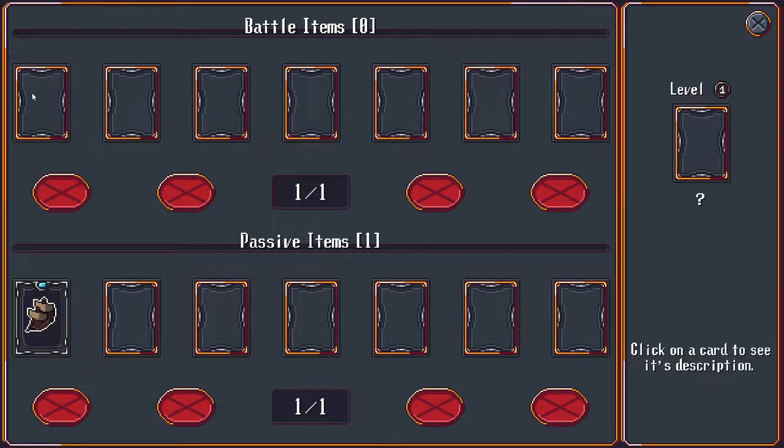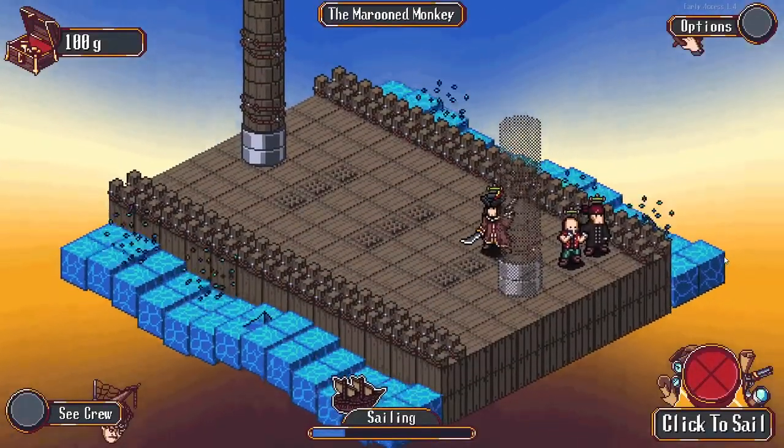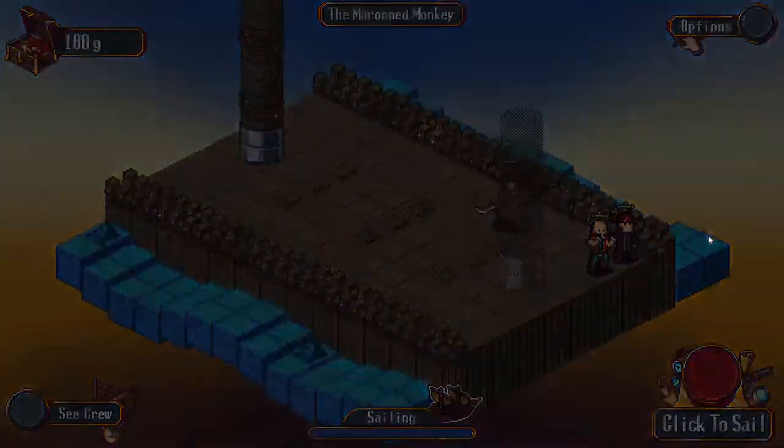They're like little cards you kind of collect. I wouldn't really call this a deck builder per se - it's more like items that you collect that just so happen to be in a card format. And then you can possibly get passive items. Let's go ahead and click to sail, as the name of the game implies.